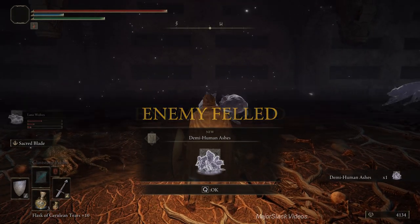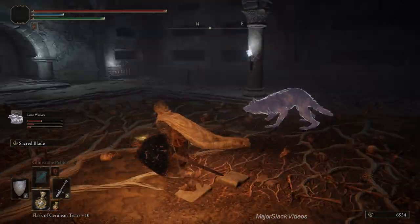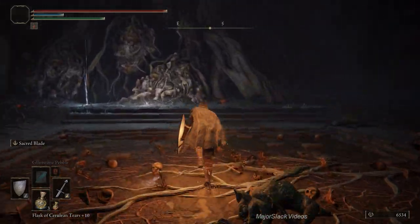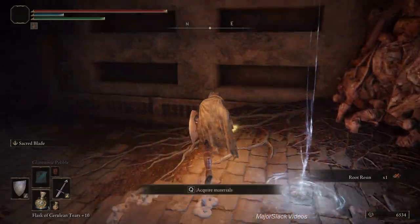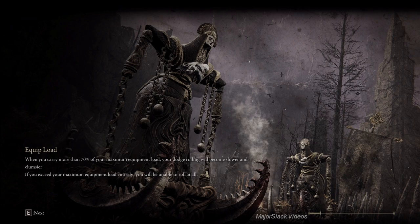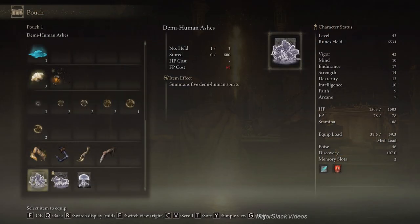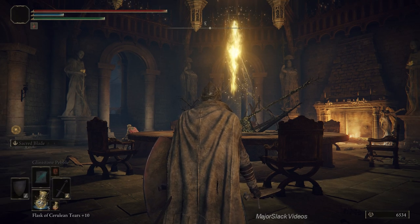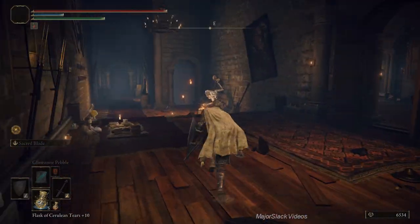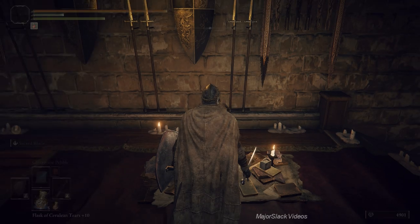For our efforts we get the demihuman ashes. All the lone wolves survived — fantastic. So we got the demihuman ashes and we can already take them up to plus 2. Alternatively you can follow this walkthrough, get grave gloveworts 1 through 7 and use them for something else, but I'd recommend putting them on the demihumans — demihumans kick ass. For my pure vagabond tank build this is the next step. Demihumans up to 1, 2 — let's go get 3, 4, and 5.